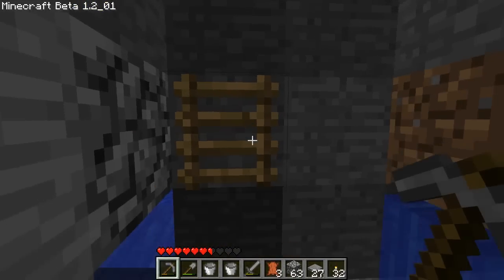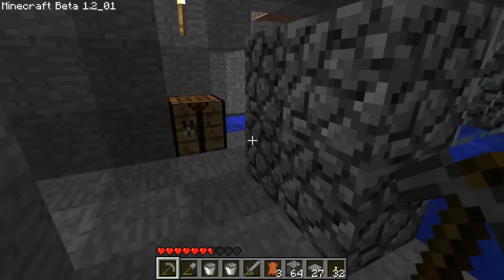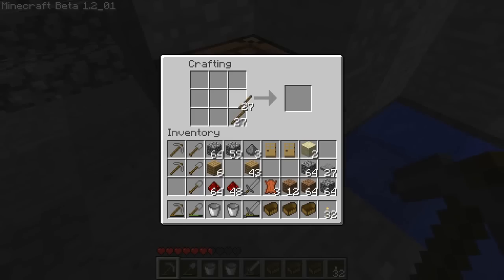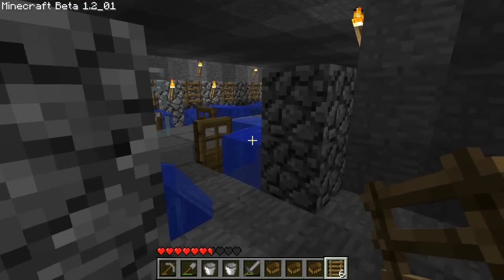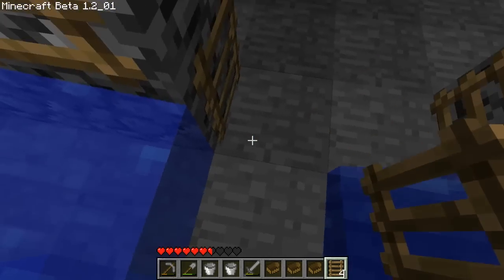And also, doing it this way allows us to load boats down there. We are missing one important thing on our road still — someone was asking me about this. They were having problems with their road, and it's because you need to have a ladder here and a ladder here, so that when you hop in the boat, it doesn't push out this way. The ladders stop it from pushing out this way.